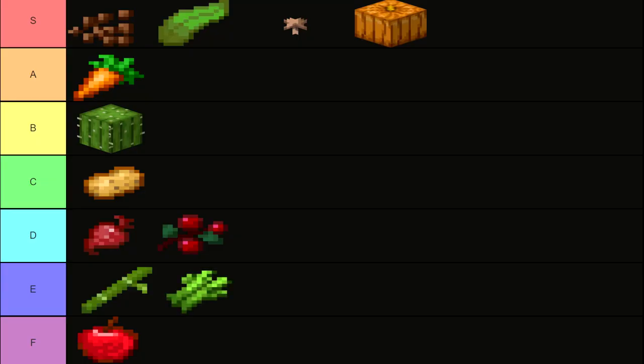In E tier, sugarcane, which has a moderate amount of vitamin B6 (pyridoxine).